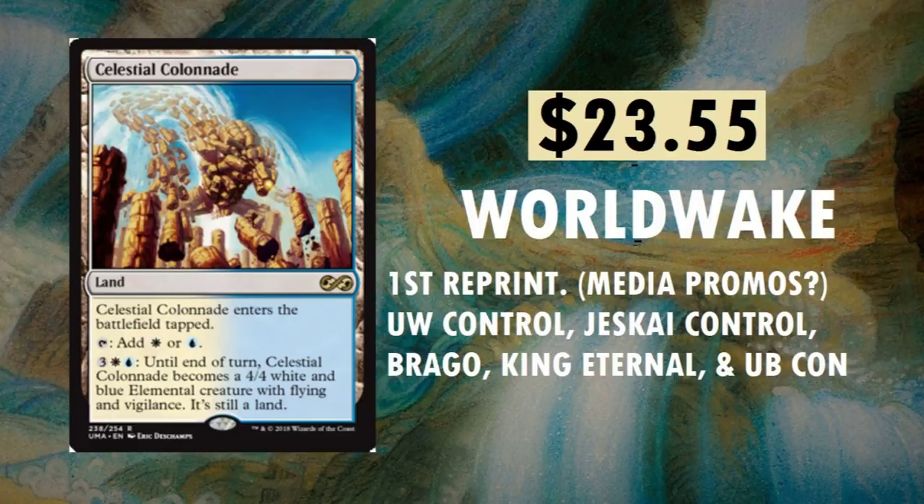Celestial Colonnade — a lot of people wanted this reprinted for the longest time. Originally from Worldwake. $23.55. First reprint — arguably the second if you count media promos; I did some digging but couldn't confirm Celestial Colonnade on the media promo list, so if anyone can fill in the blanks, leave a comment. You can find it in UW Control, Jeskai Control, Brago King Eternal, and UB Control. Really neat card, definitely needed a reprint. Celestial Colonnade definitely holds up in value.